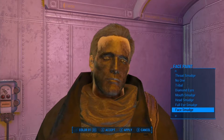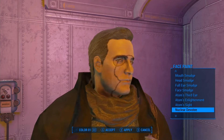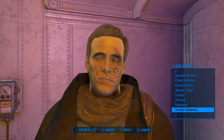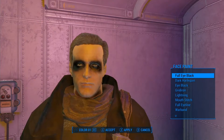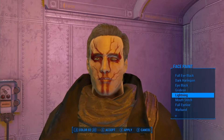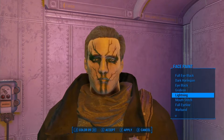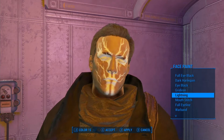There's Head Smudge, Full Eye Smudge - you could use that, that might be sufficient. Face Smudge would just make his face look dirty though. There are quite a few options here that I did not know were here. I guess you open these up in the game through playing - I'm a cheater and have not played enough to open everything up. Full Eye Black is what we came for. You can also get different colors - you could have some fun with that.